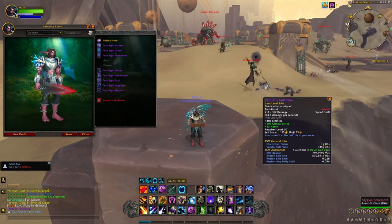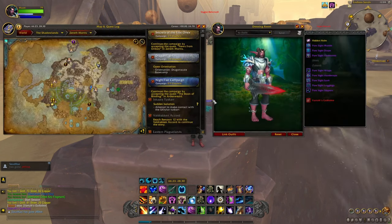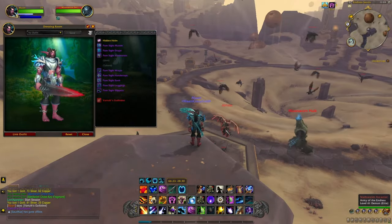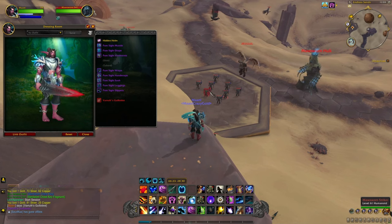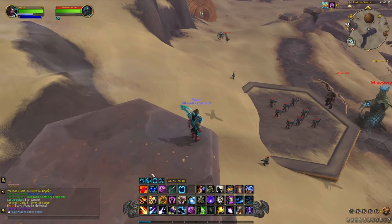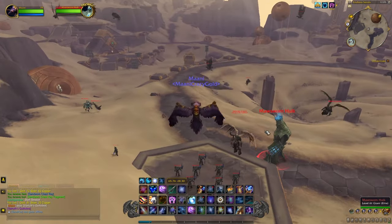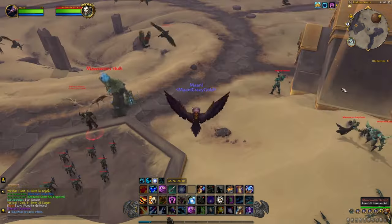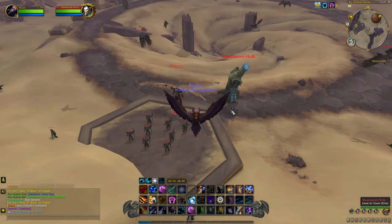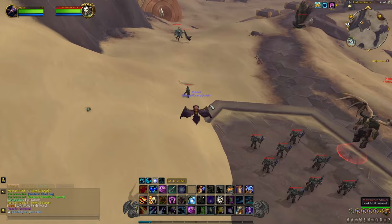To farm these, you simply have to be killing the mobs down here — Swan Strikers. These have the highest drop chance at 0.03%, and then the rest of the rares or elite mobs over here have a 0.01% drop chance.